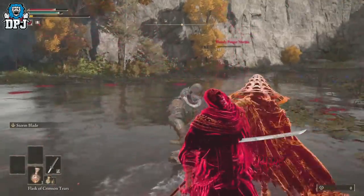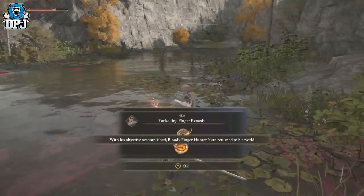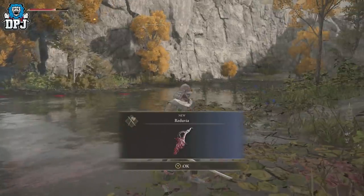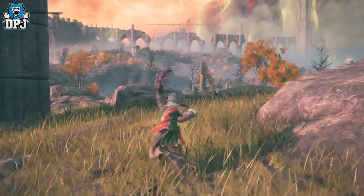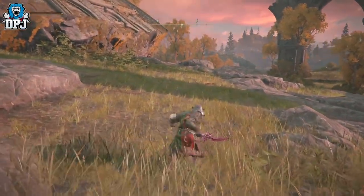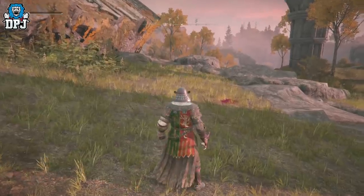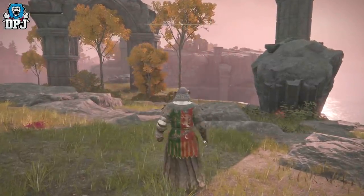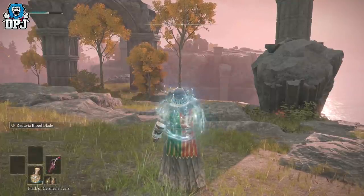If you leave him for too long he will use a health potion and restore health, so keep that in mind. But once you kill him you get one of the best weapons I've seen so far — the Reduvia, which is basically a super powerful dagger. It's fast and nimble but also has a ranged attack as its special skill — using a small amount of FP, you fire bloody projectiles that cause enemies to bleed out. It's probably the best early weapon in this game that I've seen.